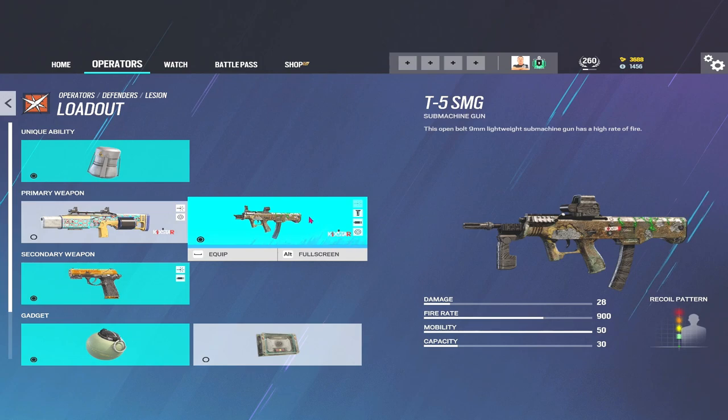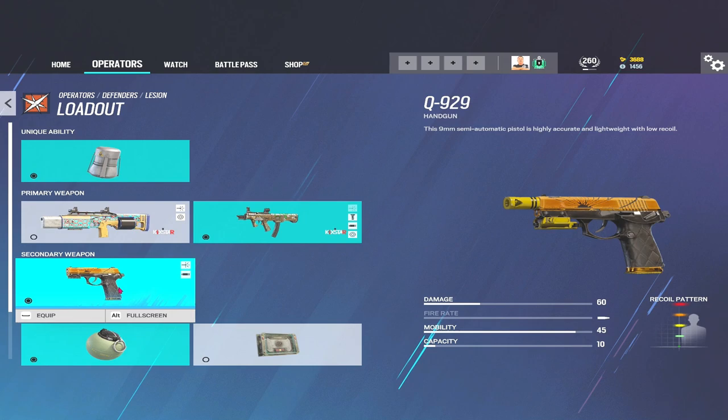The T5, on the other hand, is an absolute laser. There's very little recoil, it's really easy to control, 30 rounds is not bad, decent high fire rate — it's a really solid defensive weapon. The Q929 is just a run-of-the-mill pistol, but it's got pretty high damage for a pistol and it's not bad at all.